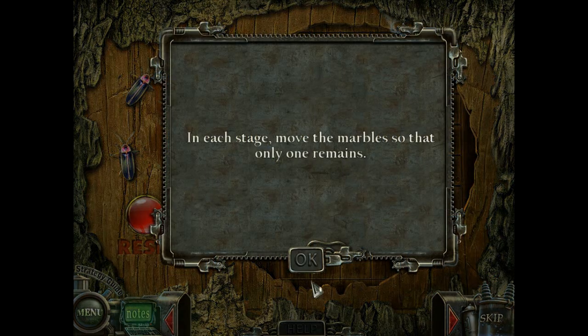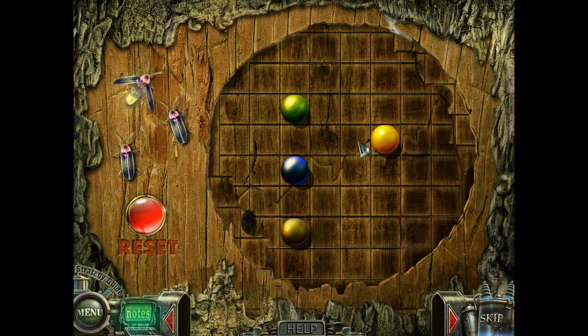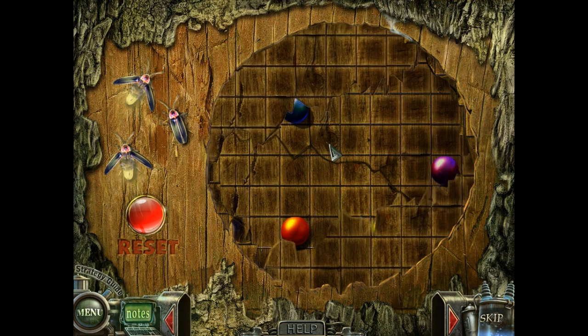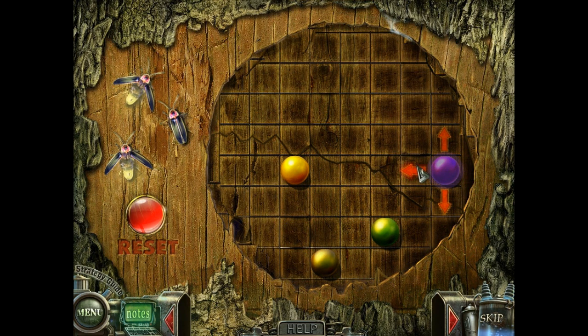With this puzzle, you want to move things around so there's only one marble left. Basically, you move the marble right, up, and left, and you'll notice it knocks away all of the other marbles. Then you move the blue marble down, up, and right. This is a bit trickier - these two marbles, you move those marbles down. Then you move the purple marble left, down, and right.